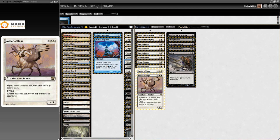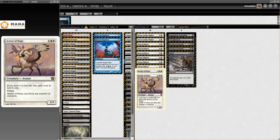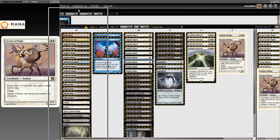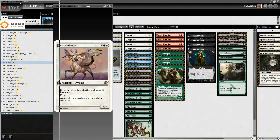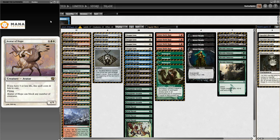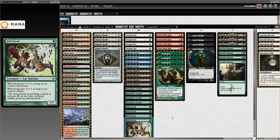Thoughtseize, Inquisition, Serum Visions, Gitaxian Probe, Favor of the Mighty, Rest in Peace, Stony Silence - all pretty obvious stuff. Sideboards in Modern are usually the most obvious things ever. Then we get to 2015, and I need to be careful about which list I use first.